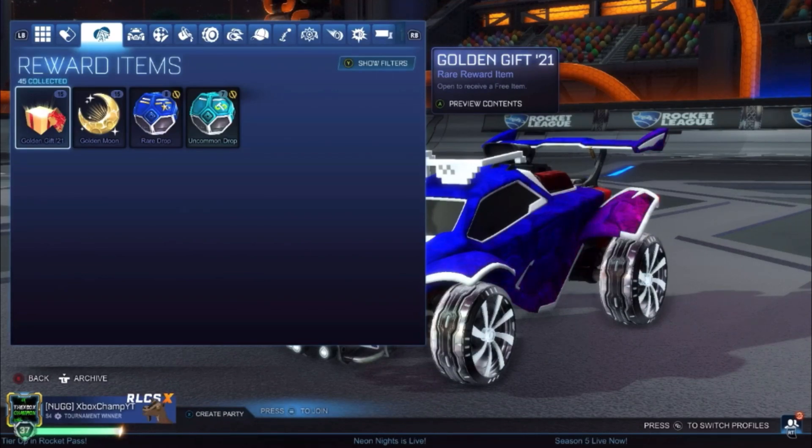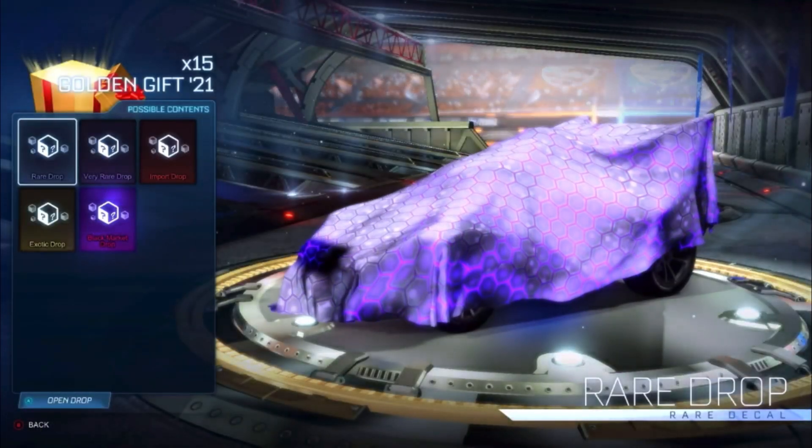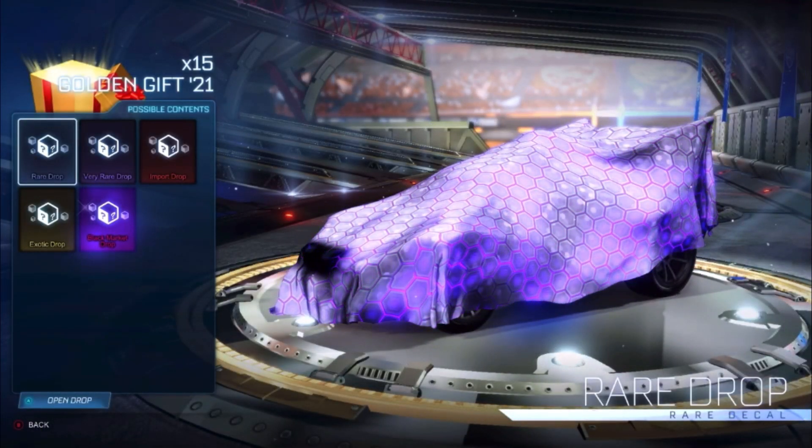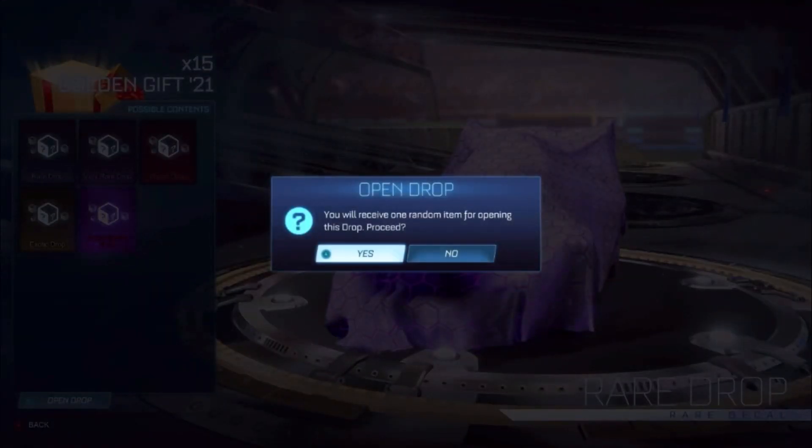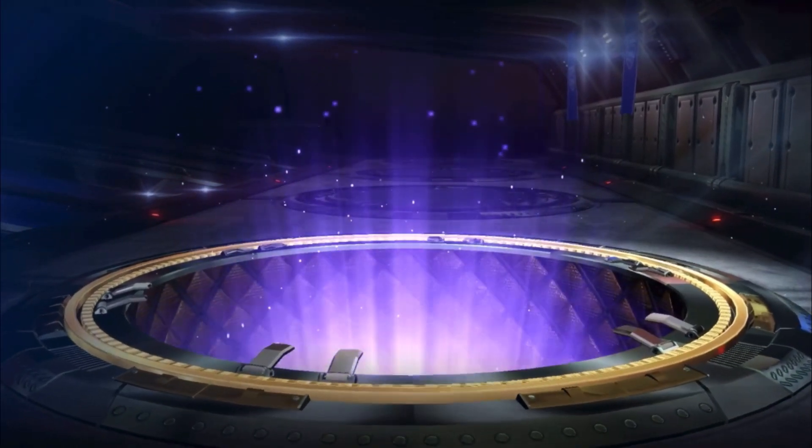What we're going to do is start off with the golden gifts. We're going to open 15 of these and then after that we'll move on to the golden moons, basically just compare the items and see if the rarity is better. I don't think I have very good luck on the golden gift 21, so hopefully they're a little bit better this time. We're just going to hop straight into it with the first golden gift.